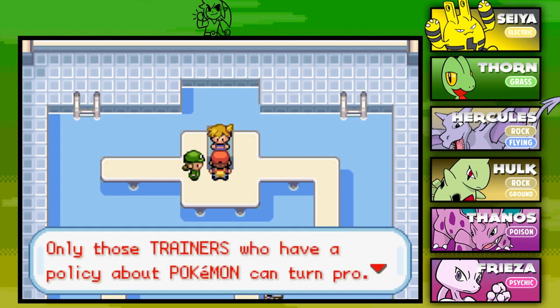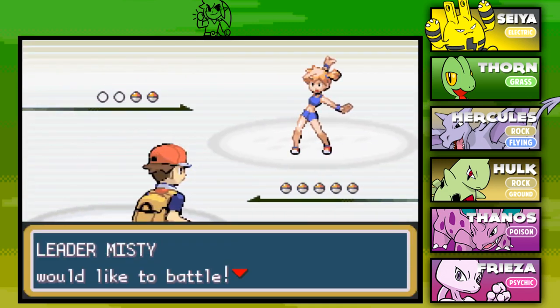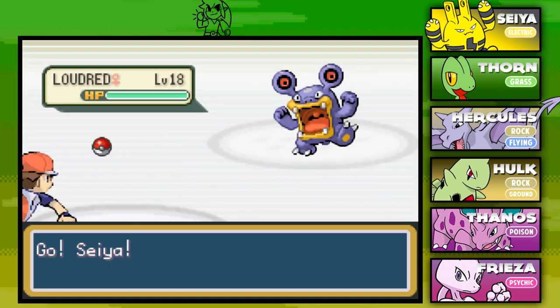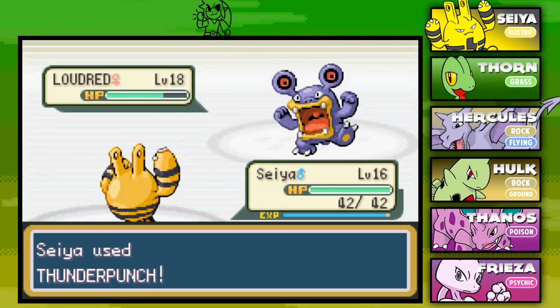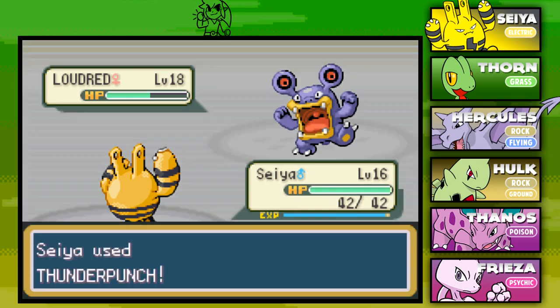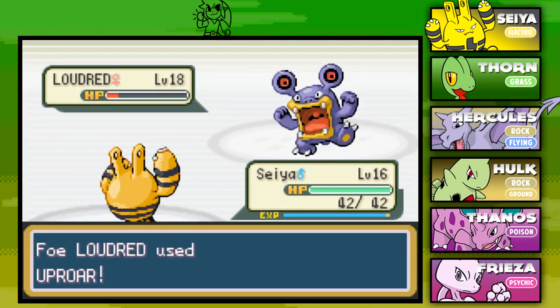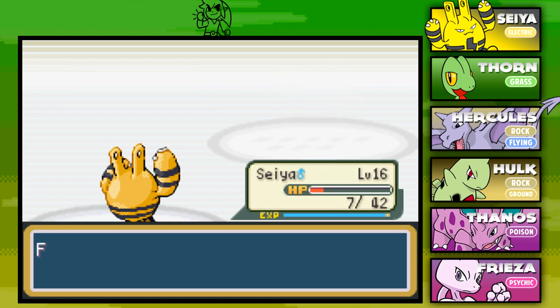Misty says her policy is an all-out offensive with water-type Pokemon. Rodri versus Cerulean City's gym leader — Leader Misty opens with a Loudred level 18. I have Seiya up front, going for the Thunder Punch while Loudred uses Howl to power up and then Uproar. Seiya drops to 7 HP but we go for the Thunder Punch regardless and finish off the Loudred. Seiya grew to level 17 and learned Light Screen — that's really, really good for us.